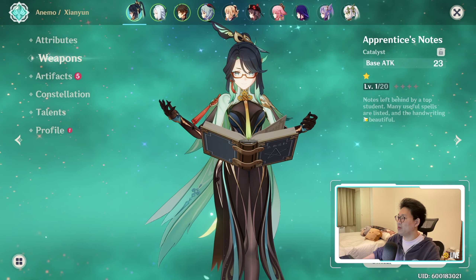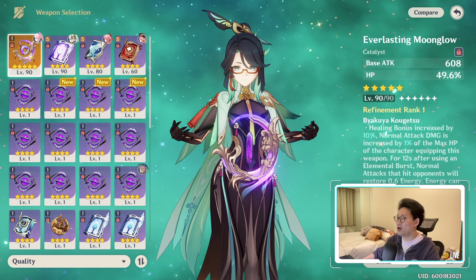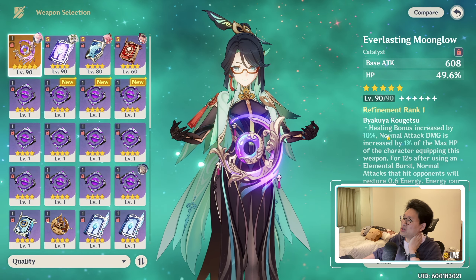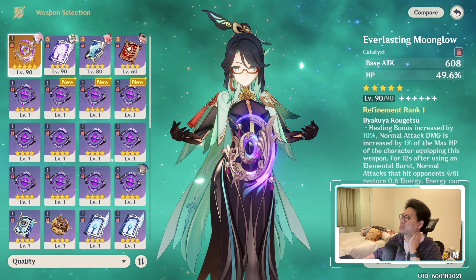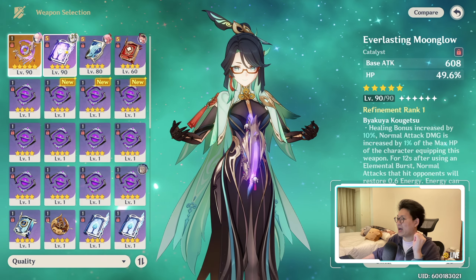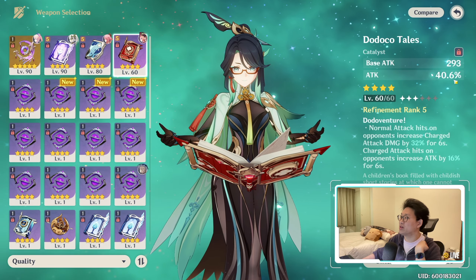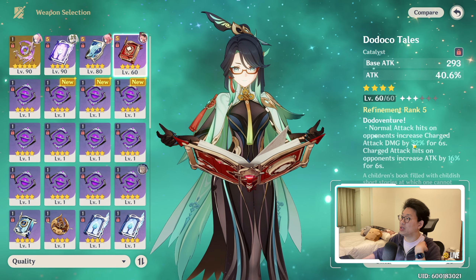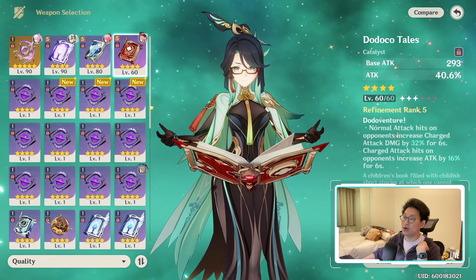As for her weapon, I have no idea what she uses. I don't actually have that many choices. She's not going to be using the donut — actually, could she use the donut? Healing bonus increased by 10%, normal attack. Well, she does do a normal attack, so technically she could use the donut, since it does give her HP, but her healing doesn't scale off HP — her healing scales off attack. So we're going to need something that gives her attack. Dodoco Tales gives you attack percentage, I think this might be perfect.